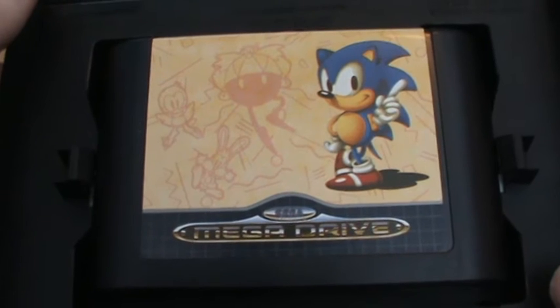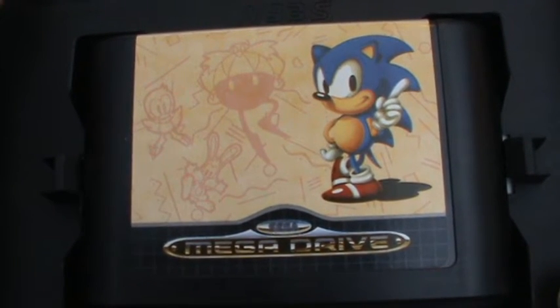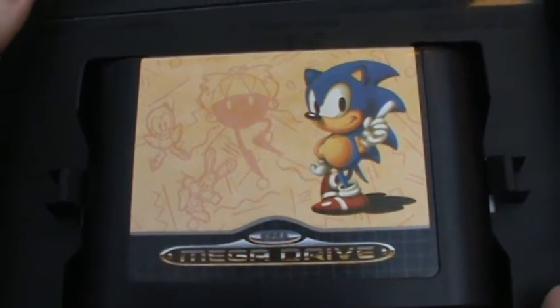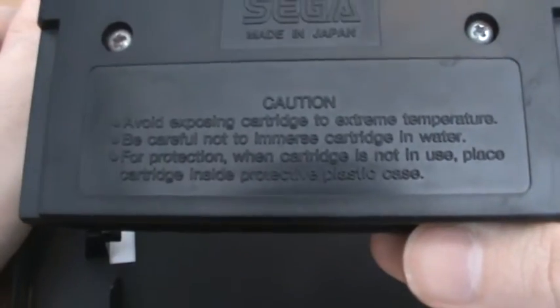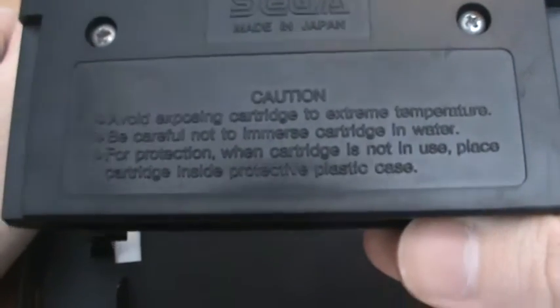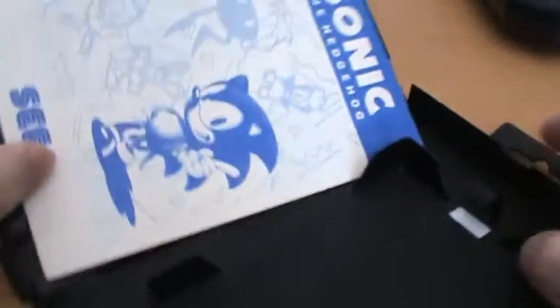On the cartridge here we have Sonic, and basically it's the same artwork from the front cover. It's all pretty standard and not that interesting, although the colouring is a bit different for the printing job. And on the back we've just got the usual stuff — Sega, made in Japan, the usual caution: avoid exposing cartridge to extreme temperature, be careful not to immerse cartridge in water, place cartridge inside protective plastic case when not in use. Pretty common sense stuff.